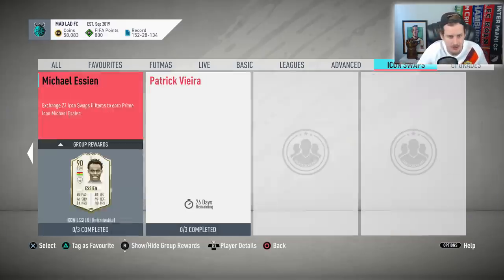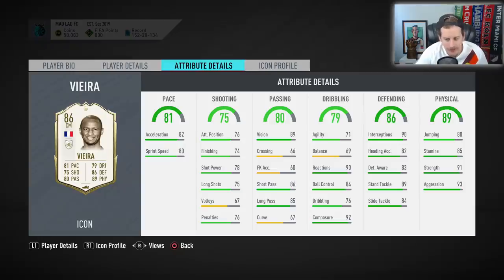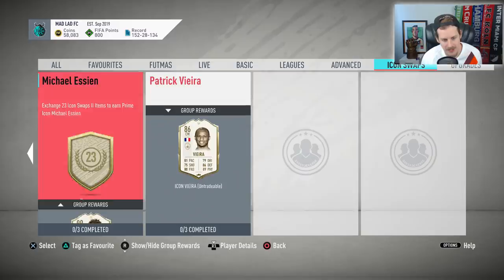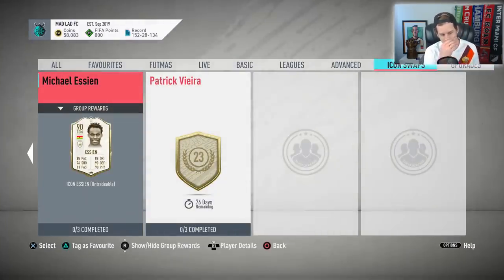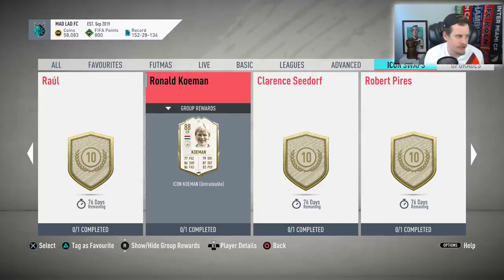Patrick Vieira at 23 tokens — I can't justify it. With a total of 24 tokens available, using 23 on one card is too much. If you did Sissoko there'd be no reason to do this. Michael Essien, in my opinion the best one at 23 tokens — a 90-rated Essien: 94 stamina, 89 strength, 90 defensive awareness, so many stats in the 90s, 87 acceleration, 84 sprint speed. I'm even tempted by him now but I don't know if I have it in me to do 23.